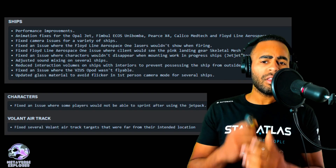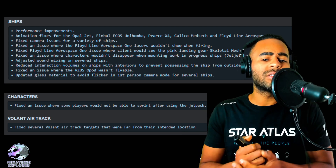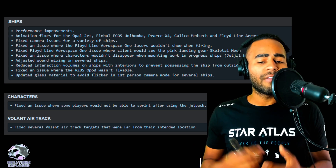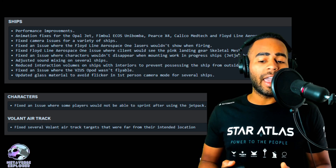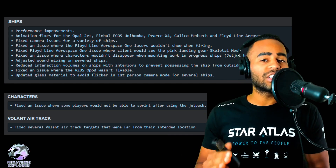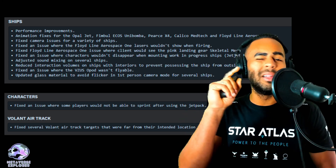I've got to go log in and find out. For the ships, they added a few extra things: animation fixes for the Opal jet, Floyd liner 1 lasers wouldn't show when firing, adjusted sound mixing on several ships, fixed an issue where the Vsys wasn't flyable, interaction volumes on ships with interiors, and updated glass materials to avoid flickers in first person. For characters, they fixed an issue where some players would not be able to sprint after using the jetpack. And some air track targets that were far from their intended location — they fixed some of those. That's a whole bunch of stuff.